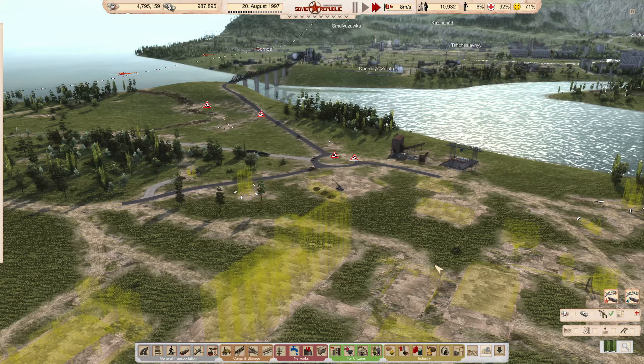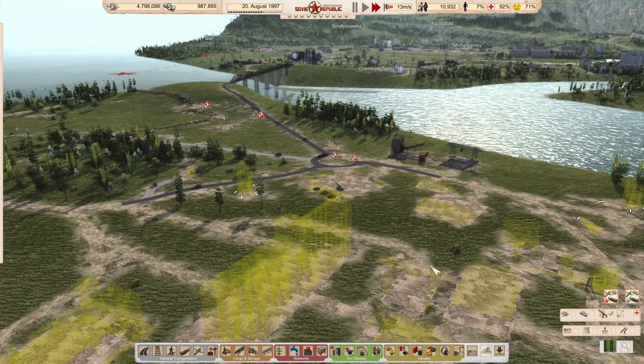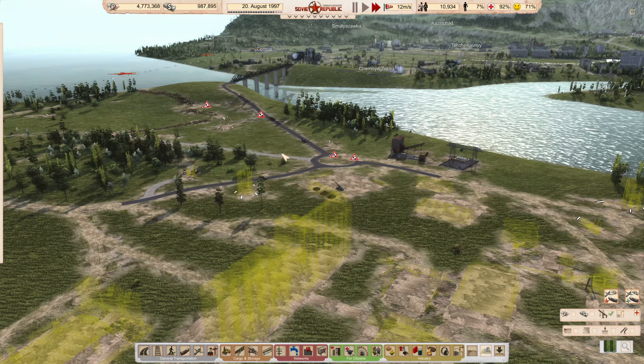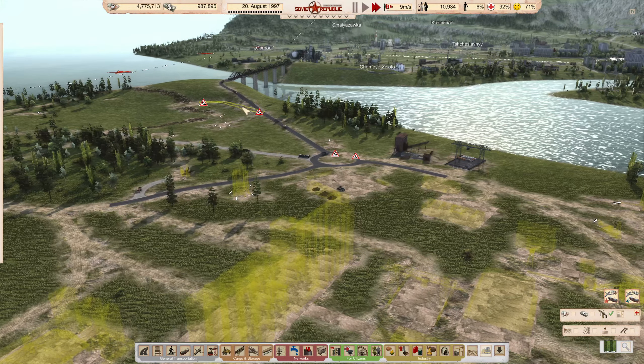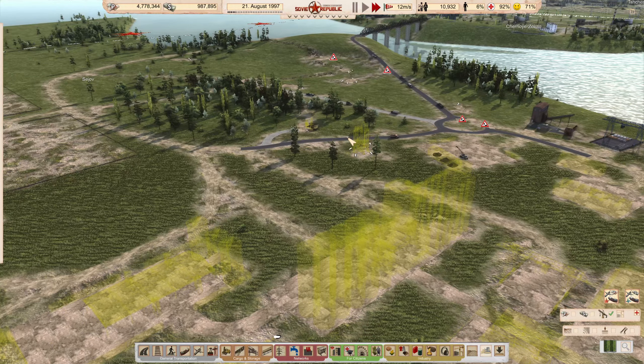Greetings, I'm through Vainglory and welcome back to Season 2 of Workers and Resources Soviet Republic. This is part 56 and I was just watching a nice bumpy truck ride down that hill. Couldn't do anything about it without ripping up the road and trying to start all over again. I wasn't about to do that.